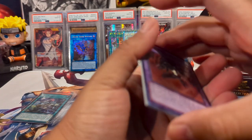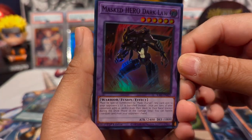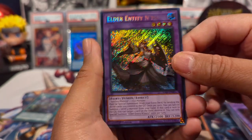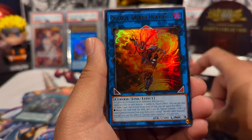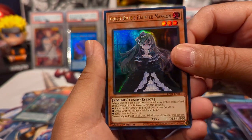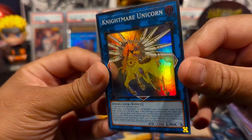I was just mentioning it and here he is: Masked HERO Dark Law as a super! Elder Entity N'tss as a secret, Decode Talker Heatsoul ultra, Ghost Belle and Haunted Mansion ultra, and Nightmare Unicorn original art as a super.